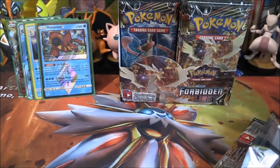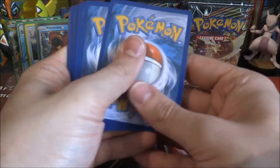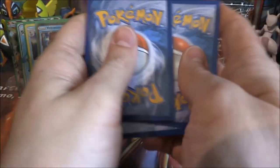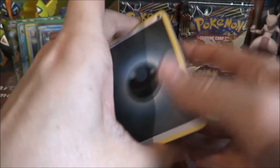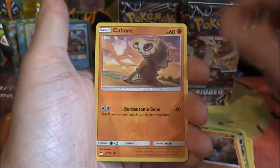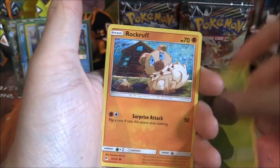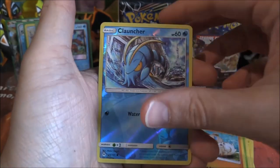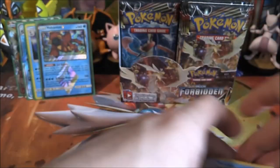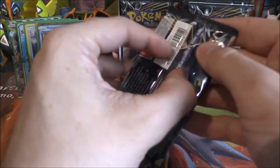That is already three Water Pokemon we've got in our prize packs — very happy with that. Dark Energy, Magneton, Go-Goat, Gabite, Cubone, Bonal-B, Snover, Scatterbug, Rockruff, reverse Klauncher — and an Avalug rare. Back to the Greninja pack now — let's see what Greninja can get us. Maybe another holo.